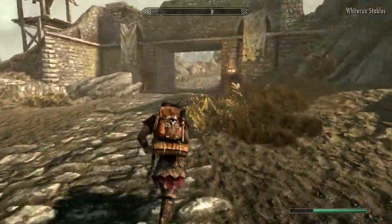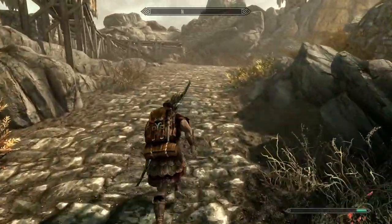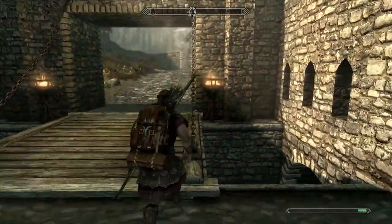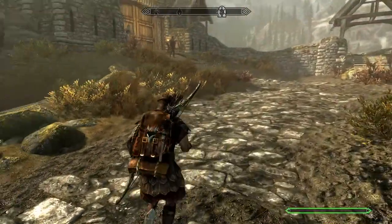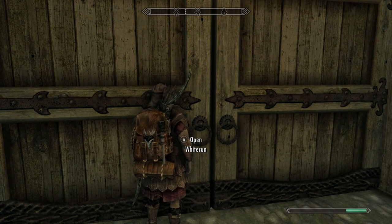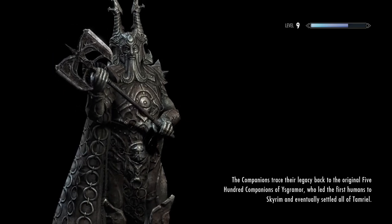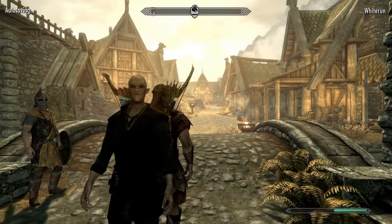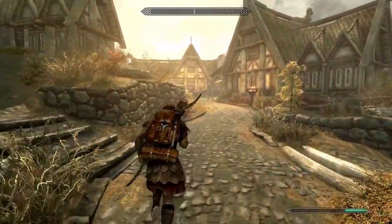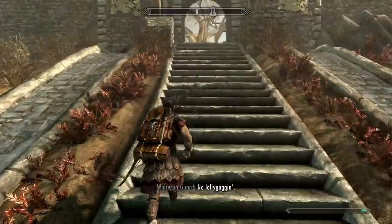We're heading to a building I like to call an upside-down ship because that's kind of what it looks like. I don't know the lore behind the actual building structure itself, but it is a cool design. The name of the faction is the Companions, and that upside-down ship is called Jorrvaskr.